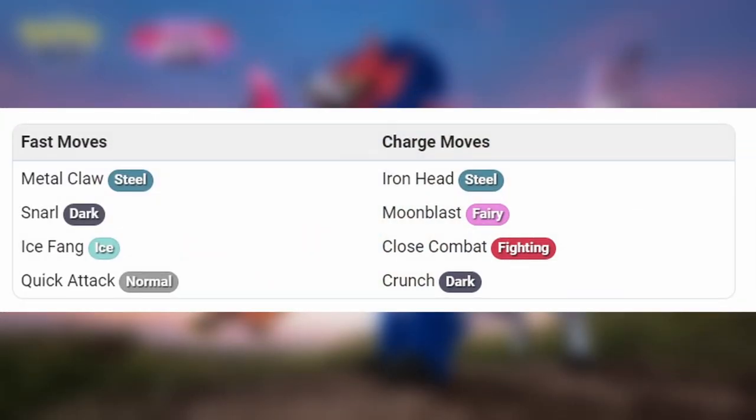Zamazenta's move pool includes Metal Claw and Ice Fang. These moves are particularly effective against Fairy and Flying type Pokemon, which are common counters to Zamazenta. Snarl is a charge move with high energy generation that deals super effective damage to Psychic type, another potential counter.